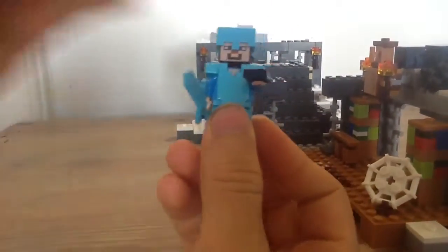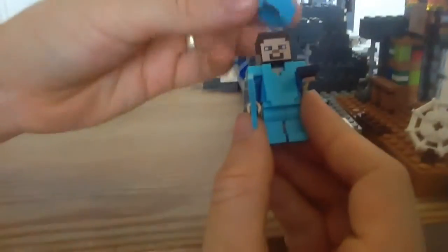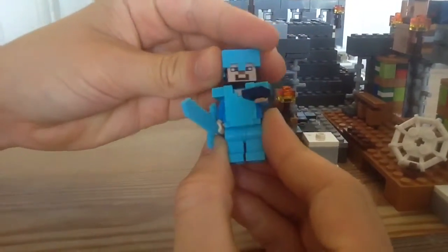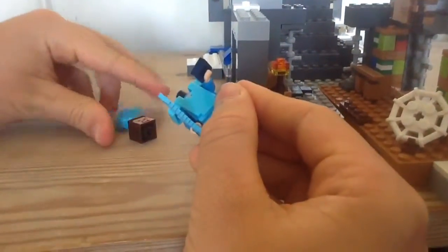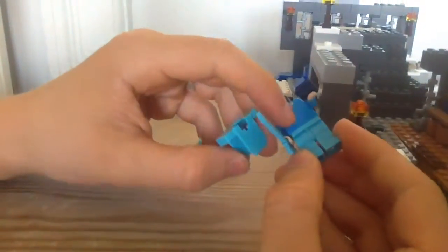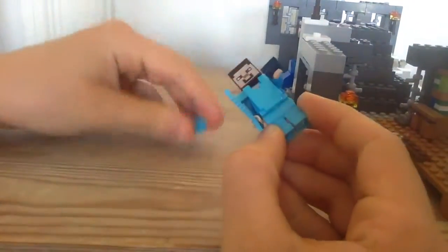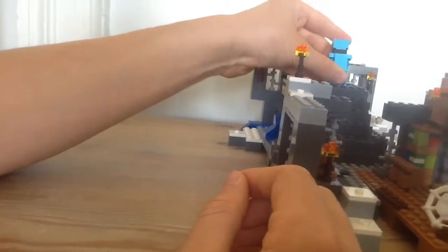We also got Steve in his diamond armor. This looks fantastic with the head pieces — not so many sets give you these pieces, and it's really awesome to get diamonds. We got an awesome diamond armor piece right here; you can also put it on zombies, skeletons, and all that stuff. And we got the really awesome printed piece — it looks awesome — and this diamond sword. He just looks like a guy ready to fight.